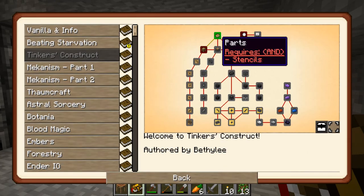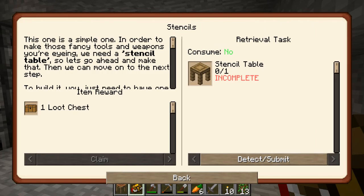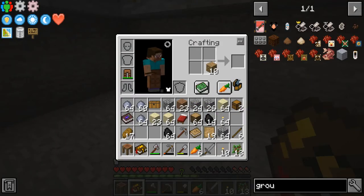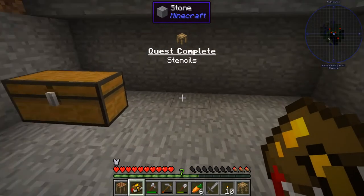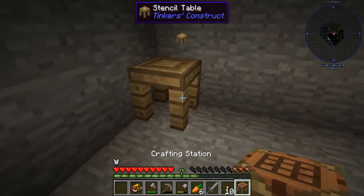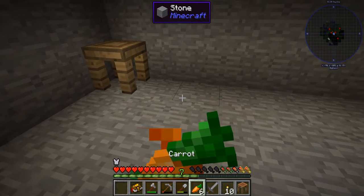Next we need a stencil table. A stencil table is, I believe, a plank with a blank pattern above it. Yes. So there's that. And we are going to put that right in the corner here. I'm going to eat some food real quick.